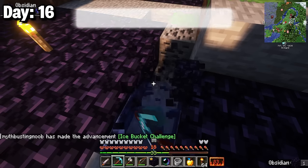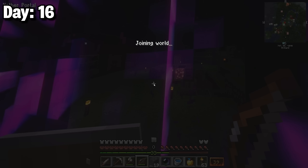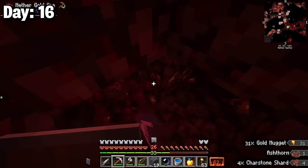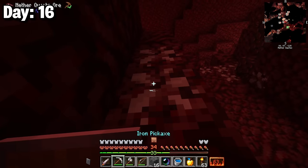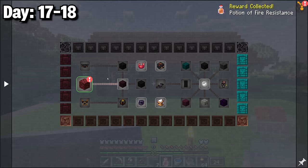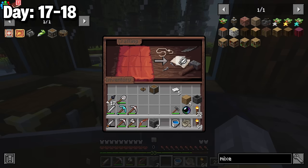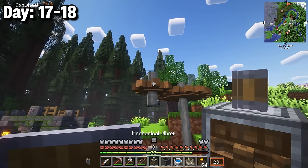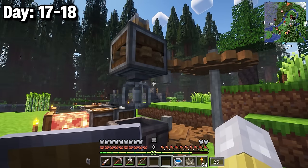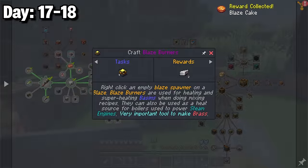With the Fortune 3 pickaxe I mined obsidian right next to my base, built a nether portal, and lit it up. I crafted another iron shield and hopped into the nether. Immediately I noticed the heat was a big issue and I didn't know about the lantern yet, so I grabbed some quartz and came home. Days 17-18 I checked the quests and found the soul spring lamp, which keeps you safe from nether heat.